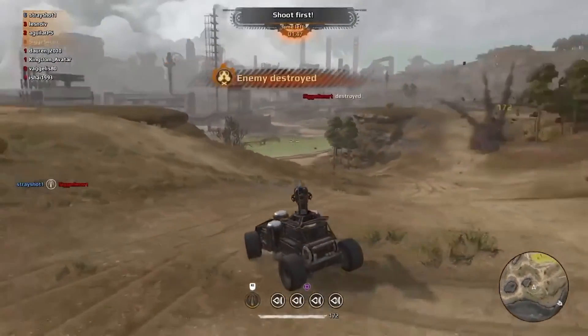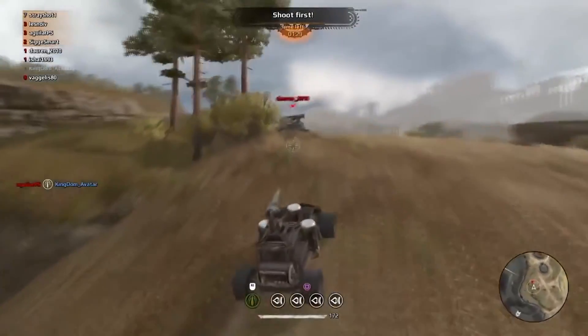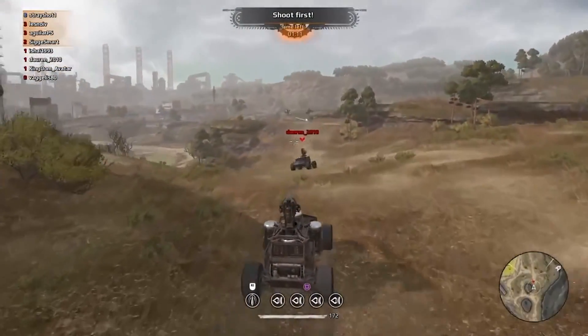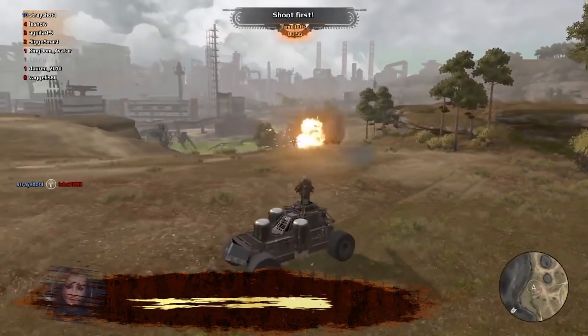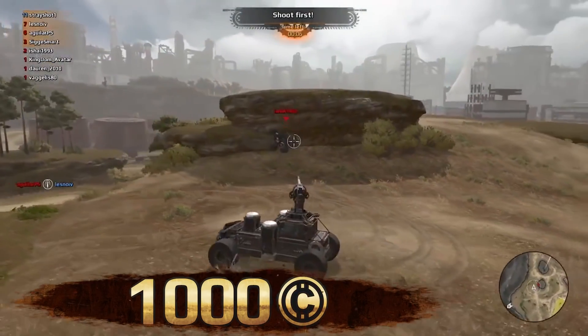Strayshot1 thinks that jumping is unbecoming of a true raider. He firmly plants his wheels into the ground and proceeds to dispatch all his foes. Hey, I'm serious! Twelve frags and no deaths! Only once does he use his booster, and probably by accident, too. Sir, for your amazing skill you have just earned 1000 Gold. Nice!